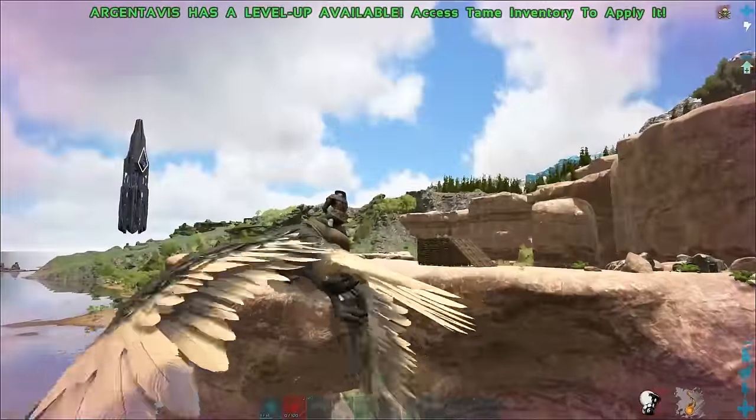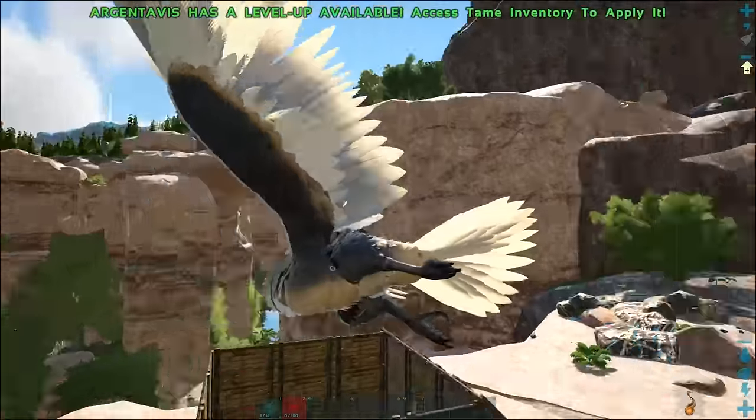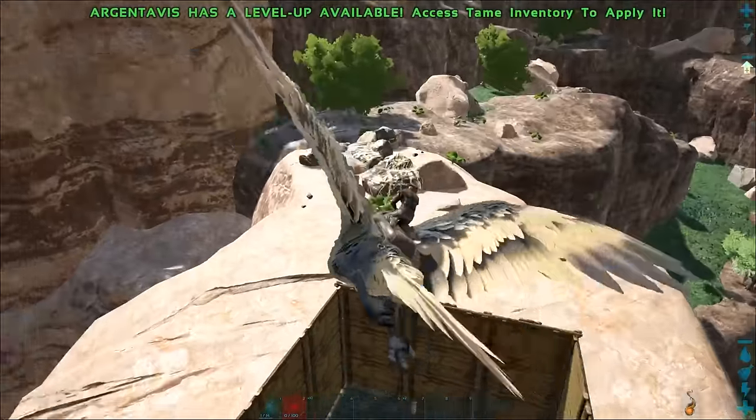Just make sure to keep some stems handy. Once it's in the trap, fly straight up into the air to reset its aggression towards you and your structures.